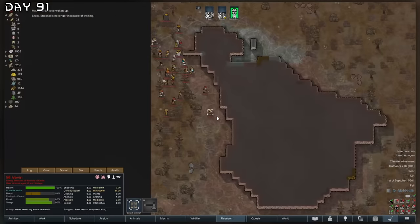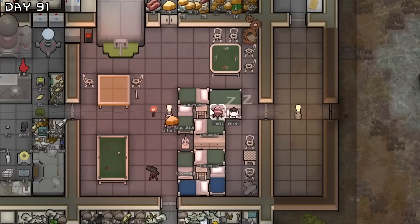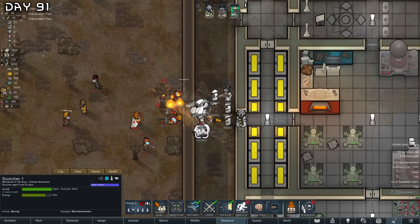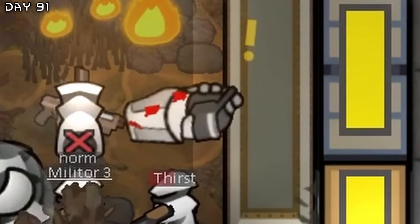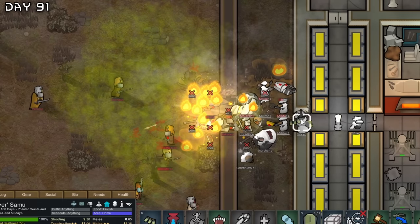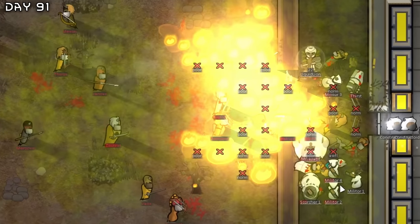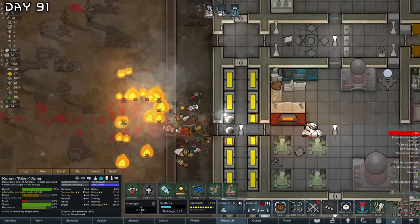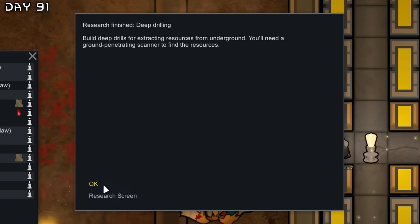And a raid — a bunch of people. Mechanoids have woken up — we need to wake up our colonists. Just smoking them. Fire is so OP against vampires. They are fleeing now. And a new quest. I need blood now — I need to get all of these humans. And deep drilling.